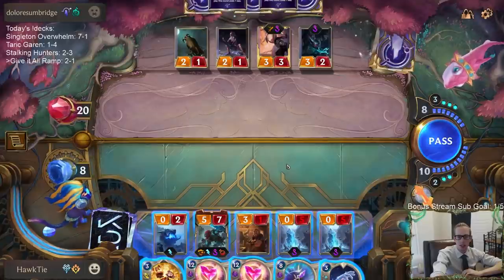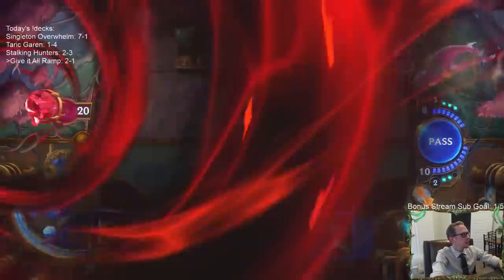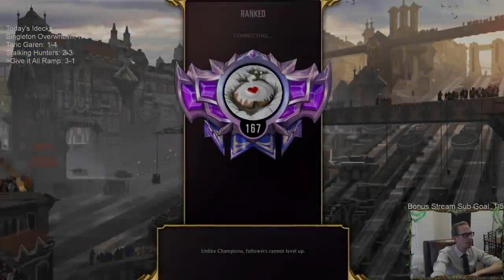I can turn these into five/seven Overwhelms. I guess that'll do it — they're too scared. They see me drawing cards. That's game number something.